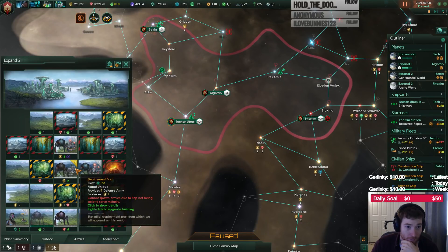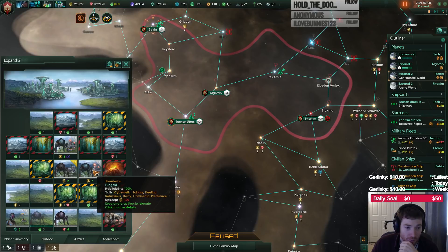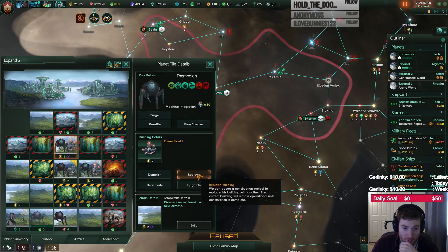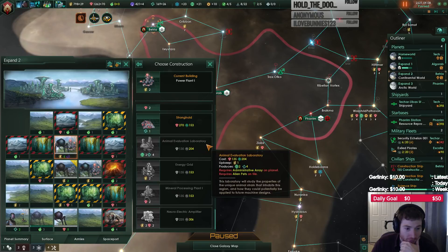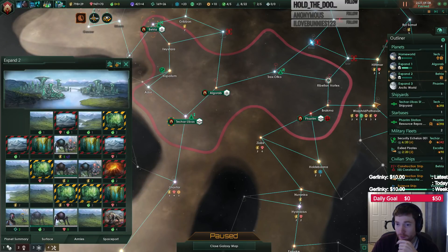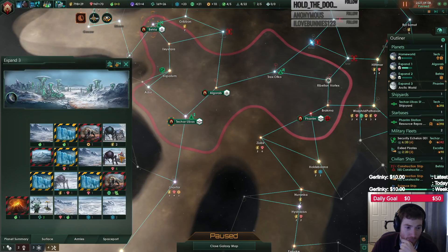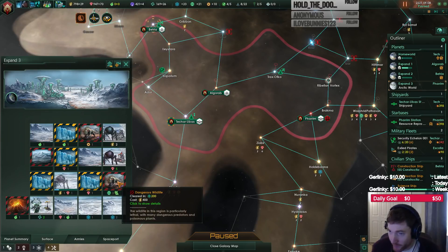We can get the center post upgraded on this world — that seems pretty valuable. And I think we're building the tech for the super power grid right now. Let's start that going. We need more population here. We need to remove the blocker dangerous wildlife when we can.